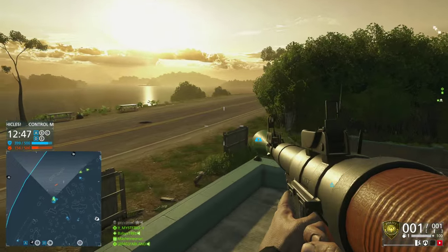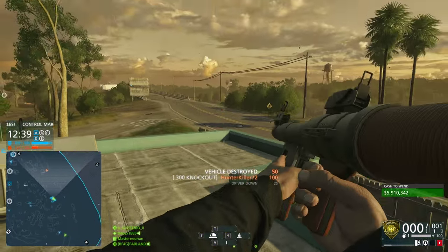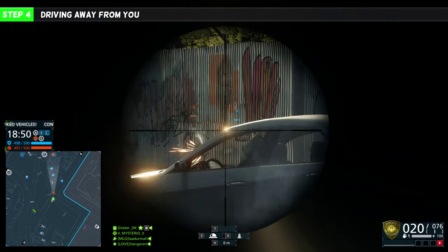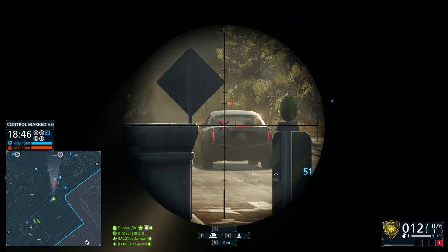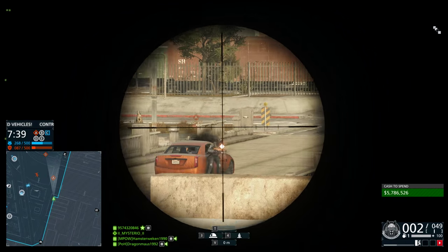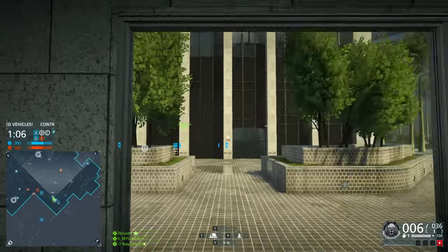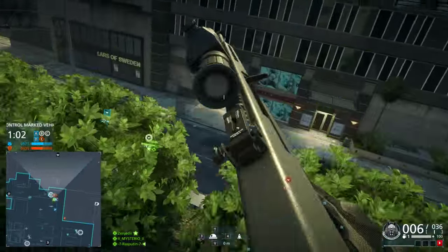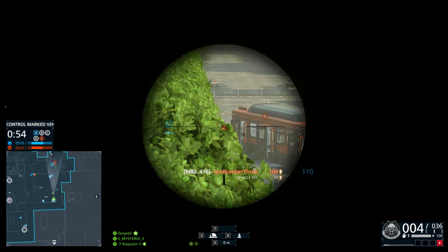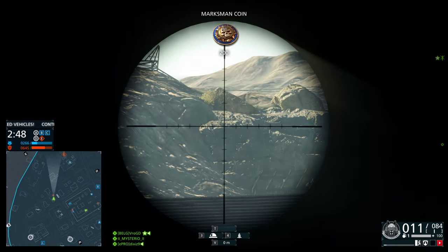In step 4 we will increase the difficulty further. We are going over to killing drivers who are driving away from us — this is far more difficult than you might think. If your enemy is driving away from you, your target and your window of opportunity is constantly getting smaller, increasing the pressure on you to take your shot. It is easy to estimate the speed of a vehicle when he is getting closer; if he is driving away it will only get more difficult. First shoot at easy targets and increase the difficulty, and slowly increase the distance.